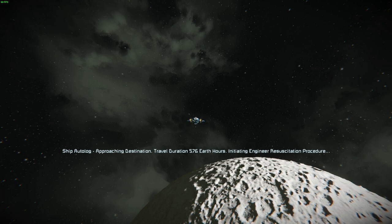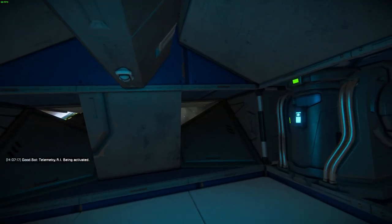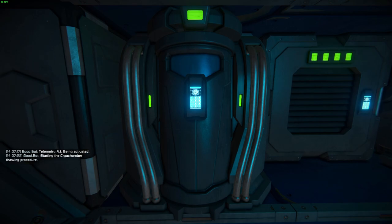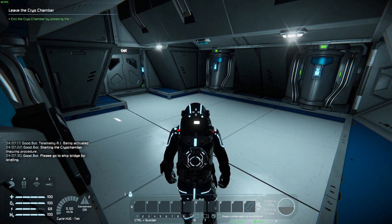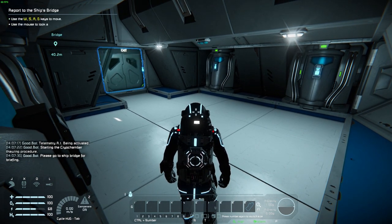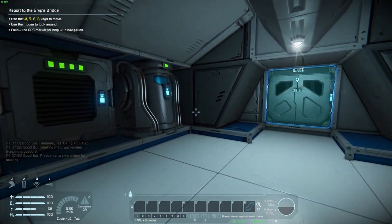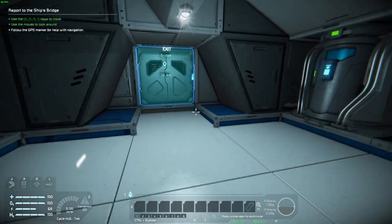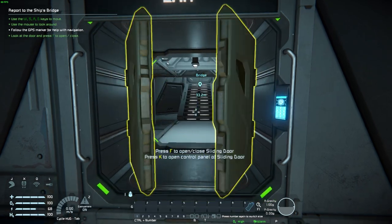Ships approaching destination — travel duration 576 hours. All right, this is us. Leave the cryo chamber as it says in the top left corner. Let's switch to first-person view. It says use the wizard to move around, use the mouse to look around, and follow the GPS for help.